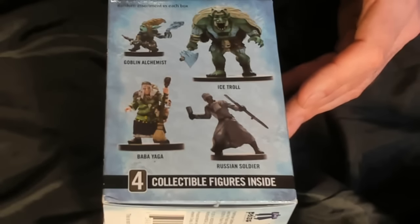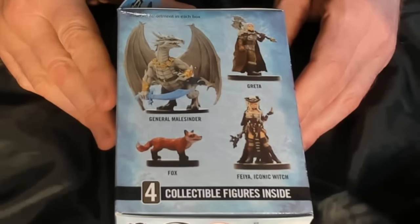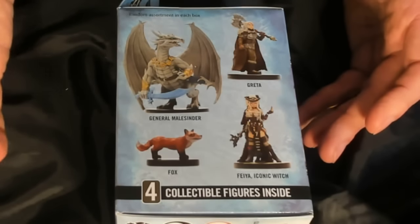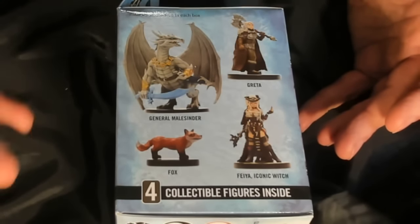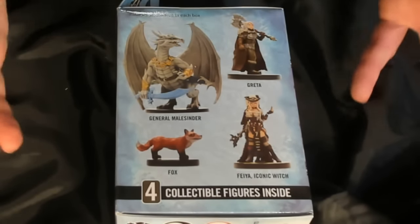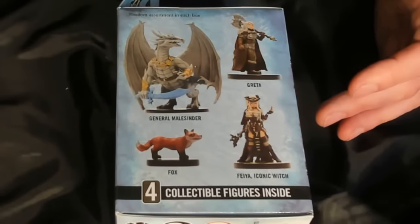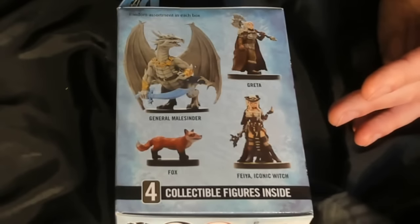The ice troll has that luxurious white hair — yes, I would like to have one of those. I already have one of the general male Cinders or whatever that is. I don't really want a fox — I mean, what am I going to do with a fox? If I put it out, the players will either try to pet it or kill it. It's a no-win situation. Phaiya the iconic witch would be good, and I'd be happy with Greta as well.